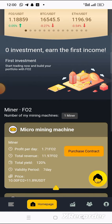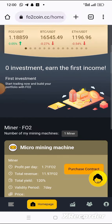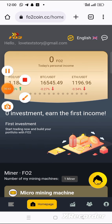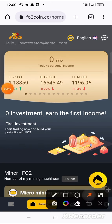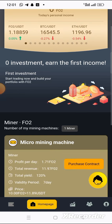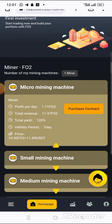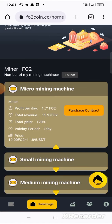So right now I'm going to show you how to do that. Firstly, when you register on this platform the language may be set to Spanish, so just click up here and change it to English. When you change it to English, you will see everything like this. They will give you a free miner on this platform.